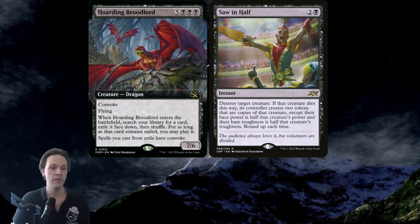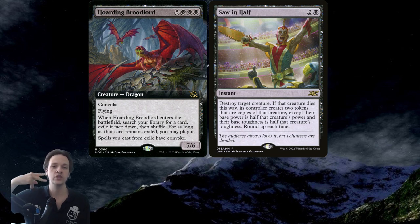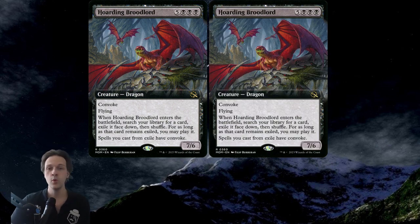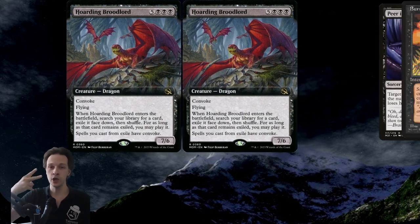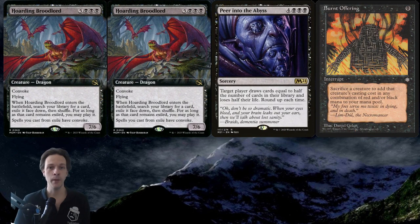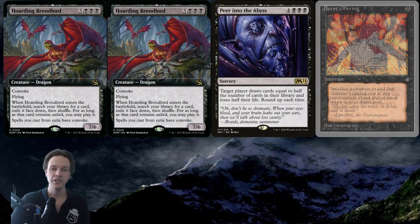From here you just need to figure out a way to generate the two other generic mana. You can actually use creatures here because Hoarding Broodlord is giving this spell Convoke, so that could help out a tiny bit, but you do need to pay some mana here regardless. With the two Hoarding Broodlord ETB effects, we are going to find two cards: first, Burnt Offering, and second, Peer into the Abyss.